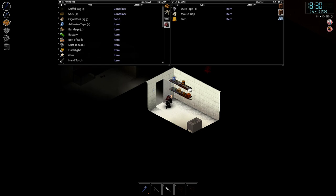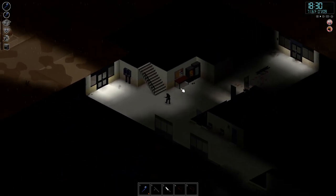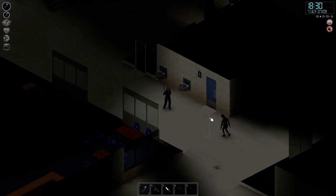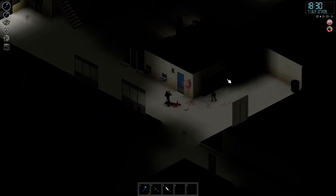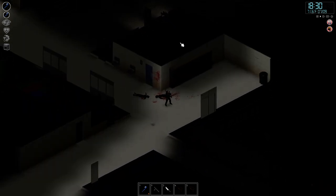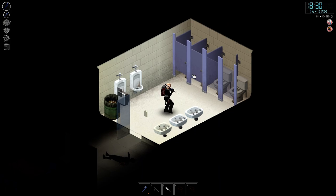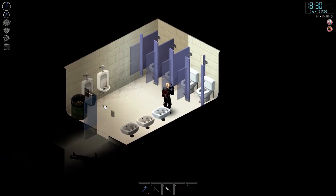The utility room might have some tools. Nope, it does have a mouse trap, which is a very good way to increase your trapping skill — it works in urban areas, and it has a good chance of actually catching something. Now there's a lot of perishable food that can be found in the lockers here — lunch boxes will occasionally have apples and bananas in them.